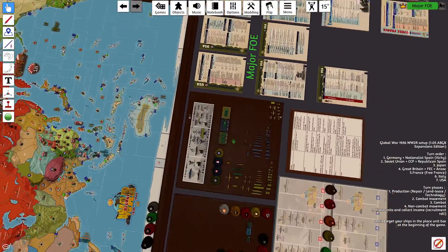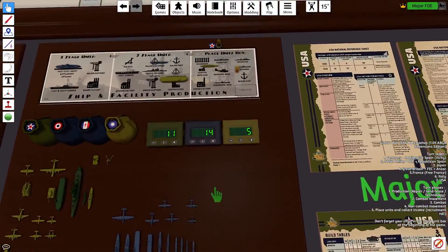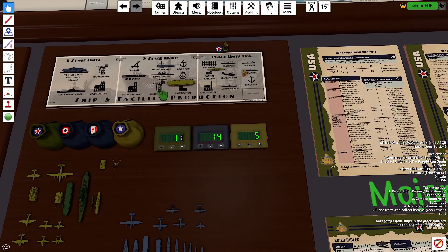USA has $11 and KMT has $5. USA will move the carrier to Stage 2 and finish the Heavy Cruiser, for a total of $10, leaving them with $1.